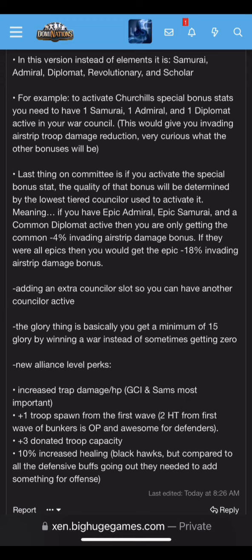For example, to activate Churchill's special bonus stats, you need one Samurai, one Admiral, and one Diplomat active in your War Council. This gives your invading airstrip troop HP reduction. I'm really curious what other bonuses they'll offer — maybe some offensive ones would be nice. The last thing about the Committee: if you activate a special bonus stat, the quality is determined by the lowest tiered counselor used. So if you have two Epics and one Common, you get the Common-level bonus. If all three are Epic, you get the Epic-level bonus.